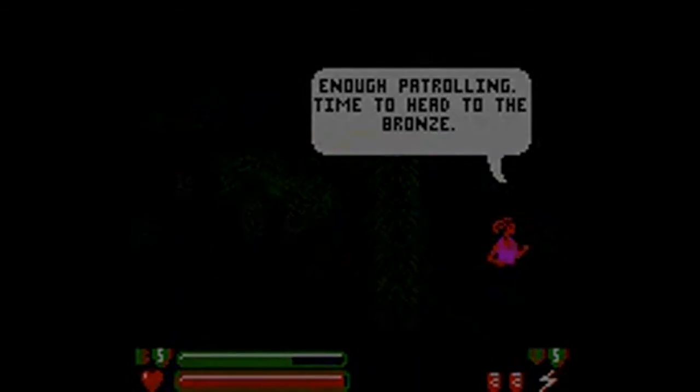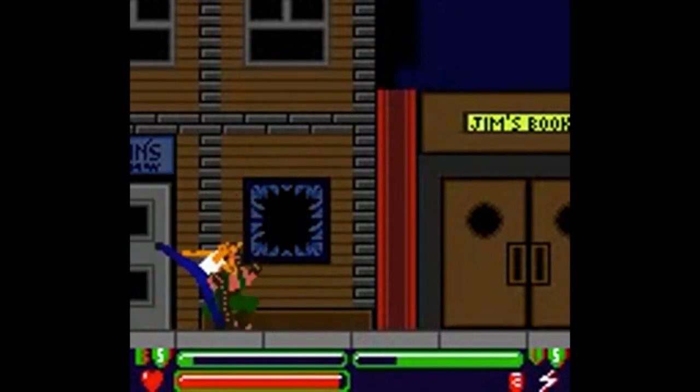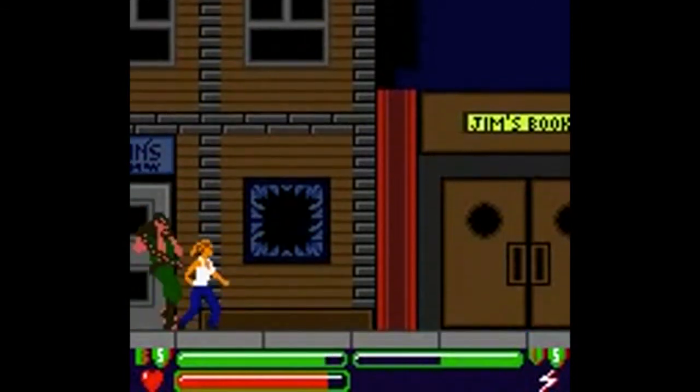Buffy herself has a similar health mechanic where you have two meters. If the green one is depleted, you'll fall to the ground allowing the vampire to suck your blood, which is represented by the red bar. If your blood meter fills out, that is when you die. It's a surprisingly good idea.